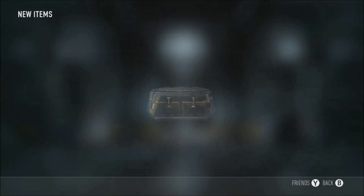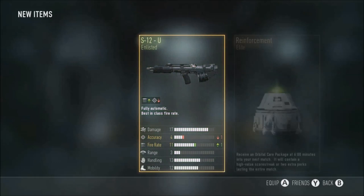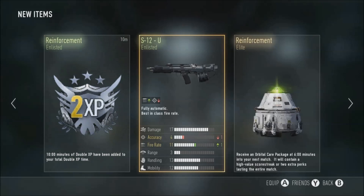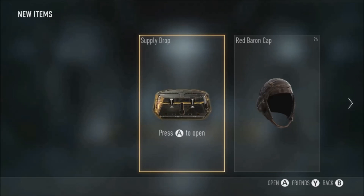One supply drop here, let's see what we get. Wow - reinforcement and double XP. I guess that'll do, I'm not even hitting online right now.